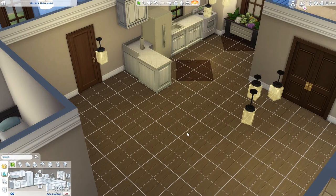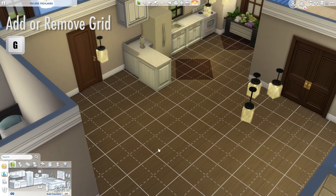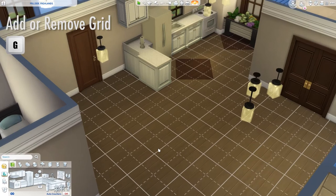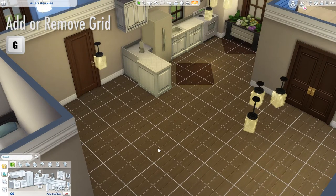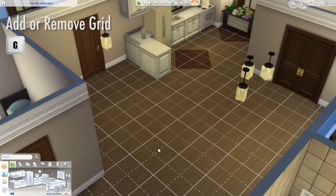The first tip is just a simple hotkey: turn off the grid. As you build you'll notice you have this grid over everything and it can sometimes make things a little bit tricky to see. Simply press G and it will toggle off, then press G again to toggle it back on. It can be great just to give you a bit of clarity without having to go into play mode.